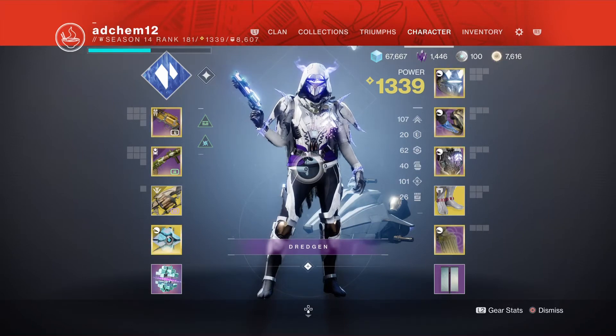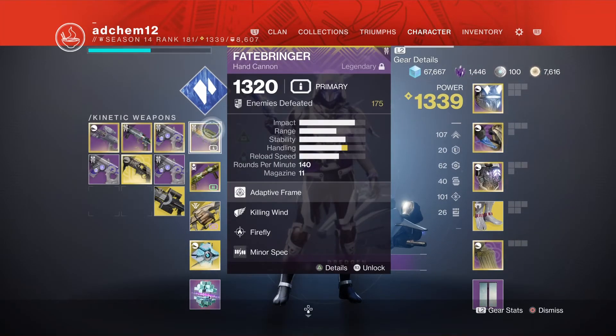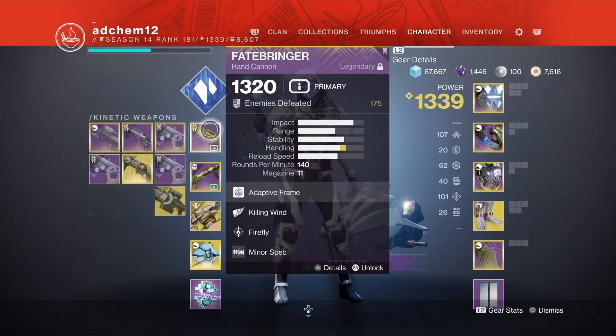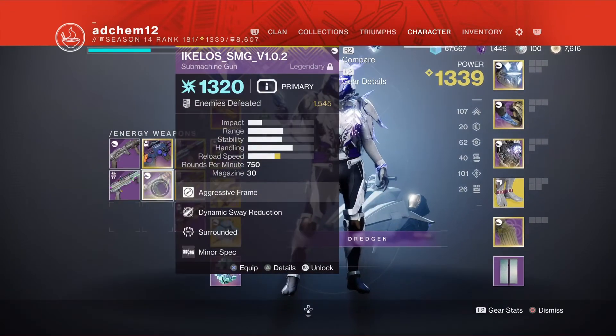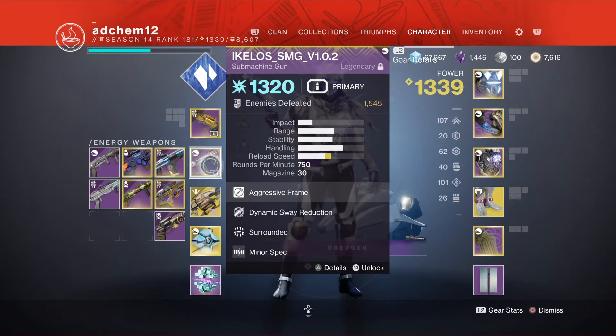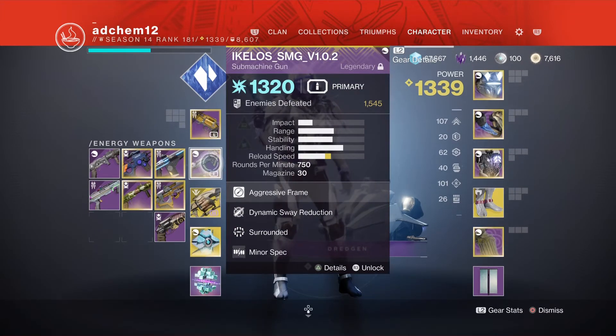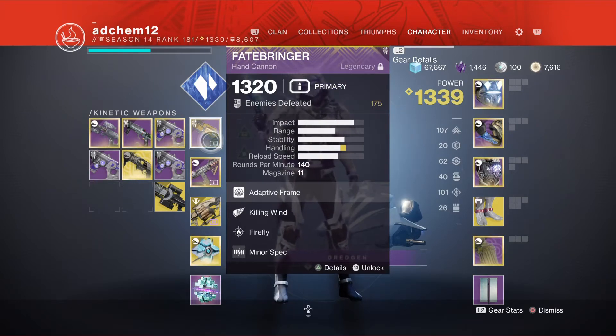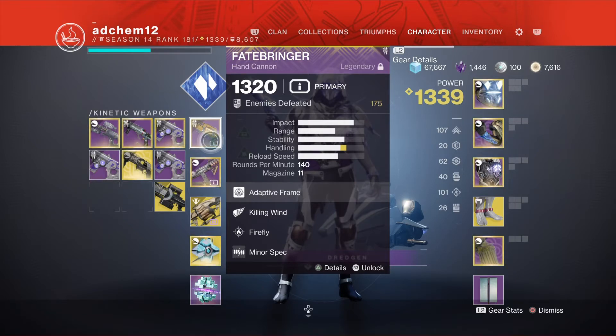What I usually like to run is a 7th Seraph or an Ikelos weapon, such as the SMG, the 7th Seraph SMG, or the Officer Revolver, or the Carbine. Those are really good — obviously they're very good Warmind Cell makers because they are 7th Seraph and Ikelos weapons.